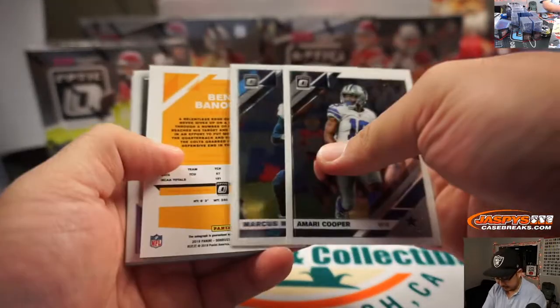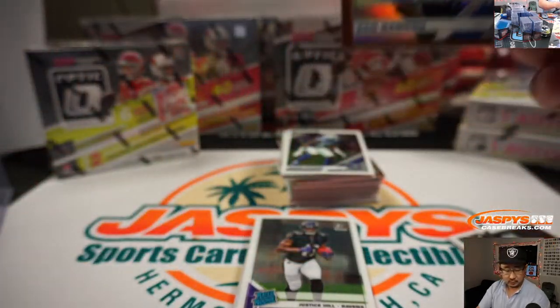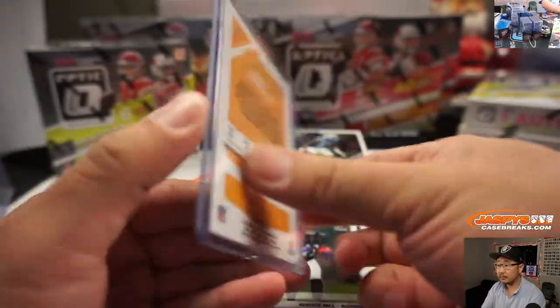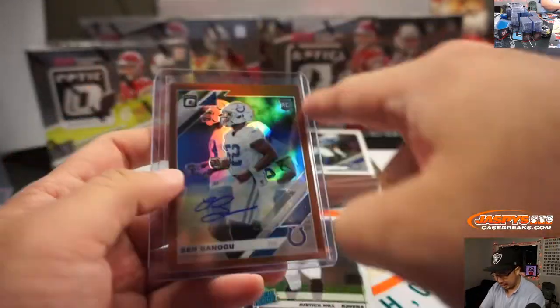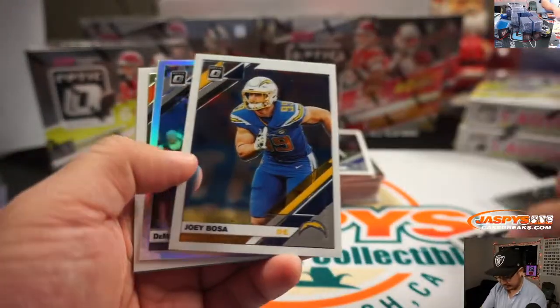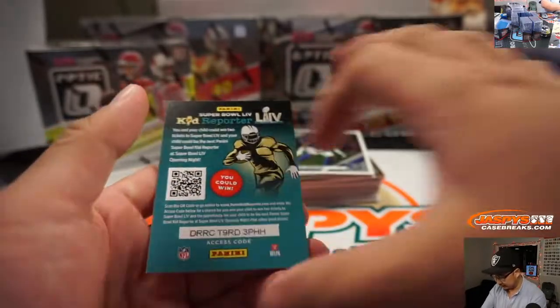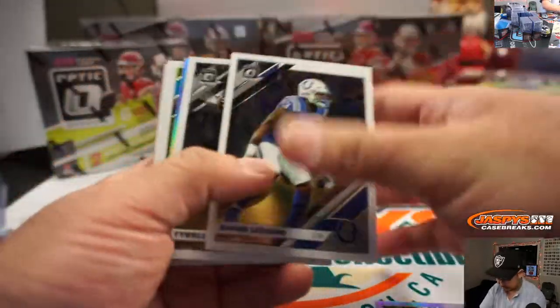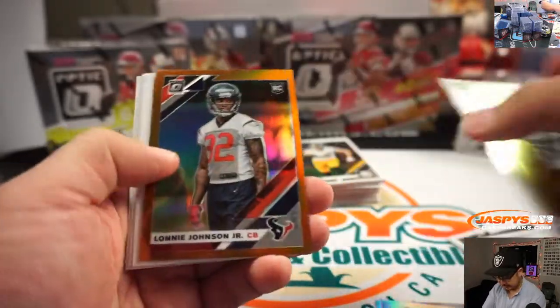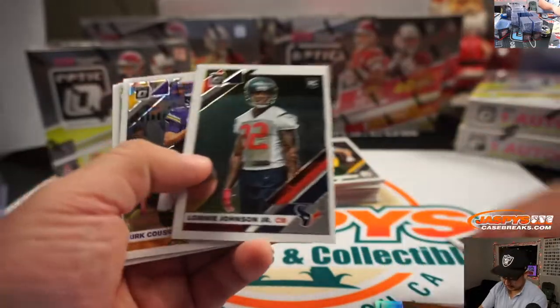Good luck everybody. We got Ben Banigou for the Colts, Jacob Painter with the Colts on the board. I think these copper parallels are special to the collector's edition that you don't find in the hobby. Demarcus Lawrence, silver. We got Dakota Allen, Lonnie Johnson Jr. — that's not numbered either. Leonard Fournette.